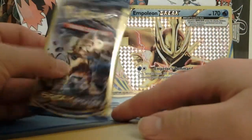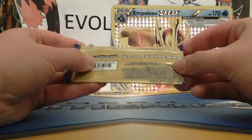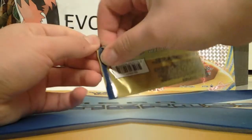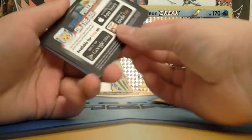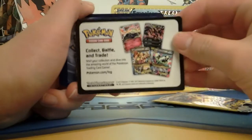I'll do Luxury Break first. The back of it's a yellowish color. It comes with only three packs and a TCG card. That's cool.